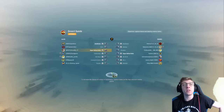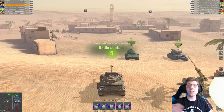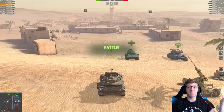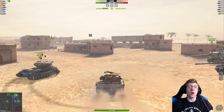Here we are, first battle, and up against us we do have an enemy Super Hellcat. My green screen is bugging out again — I don't know why it does that. When I move this way it bugs out, but if I sit right here it's fine. It must be because the lighting is over here, but oh well.